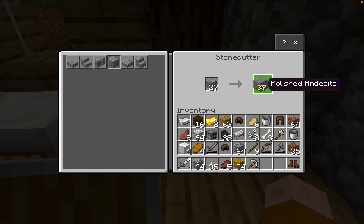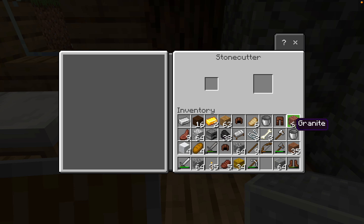This is a very useful tip for you guys: if you want to polish any materials, just get a stone cutter because it's a really good deal - you don't have to burn it in a furnace.